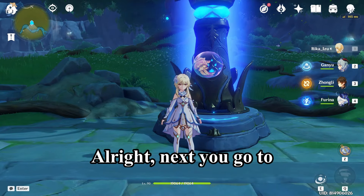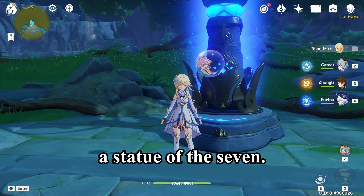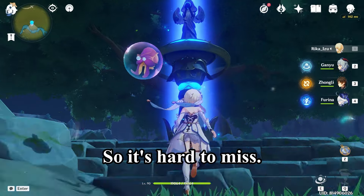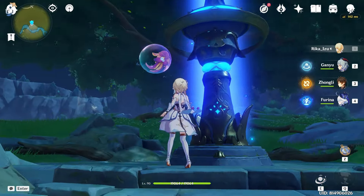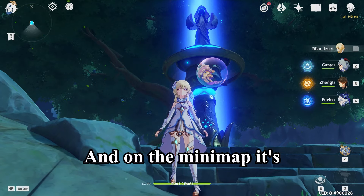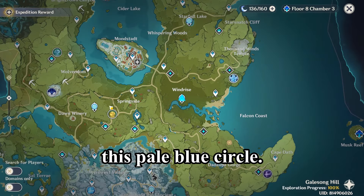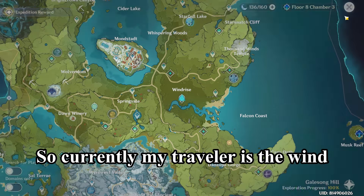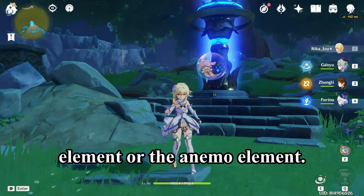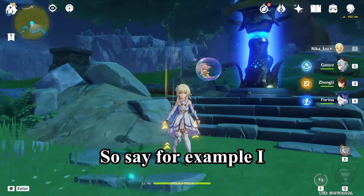Next, you go to a Statue of the Seven. A Statue of the Seven looks like this — it's hard to miss. It's got this blue aura glowing light, and on the mini-map it's this pale blue circle. Currently my Traveler is the wind element, or the Anemo element.